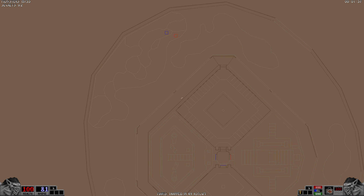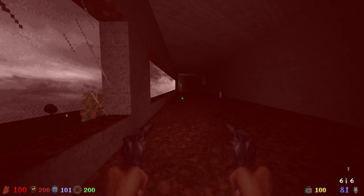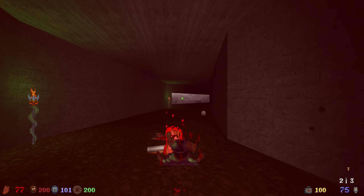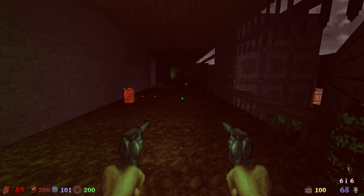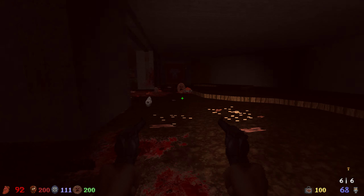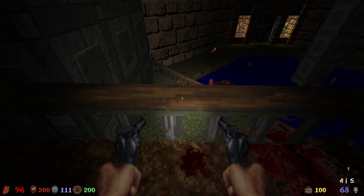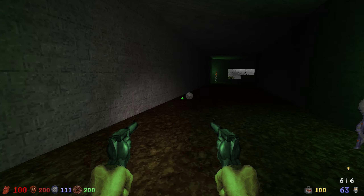I don't see a yellow door. Can we go down there? Okay, how do we leave?